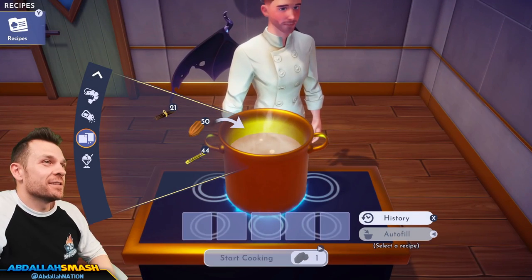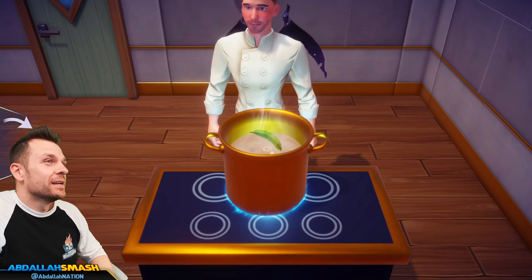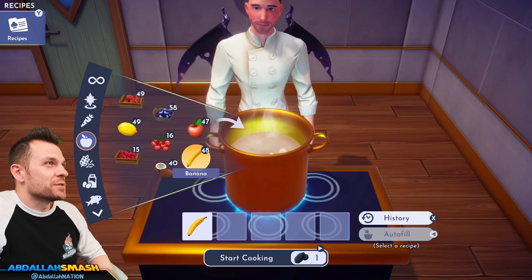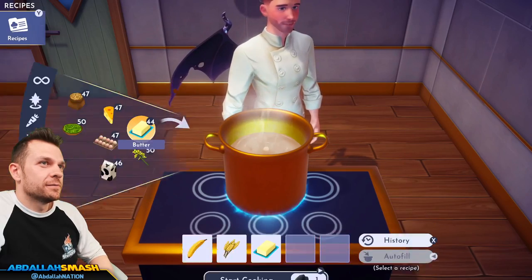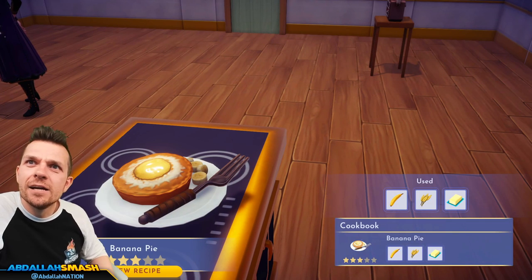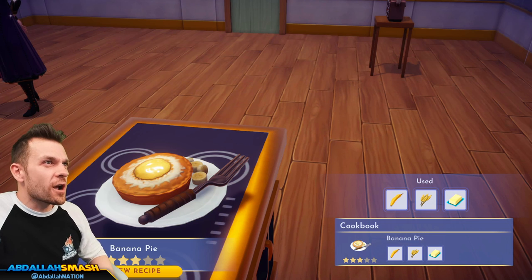Speaking of banana, let's keep going with the banana theme. Banana pie is banana, wheat, and butter. That's a banana pie? It looks like an egg and it comes with a fork!